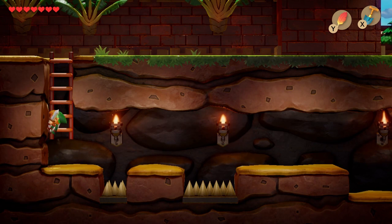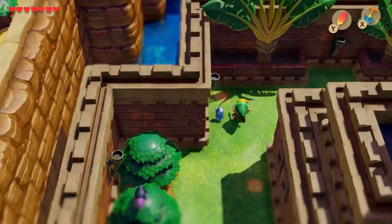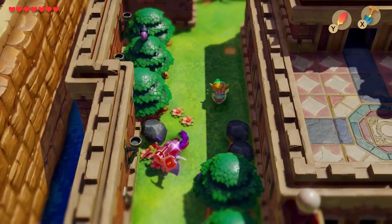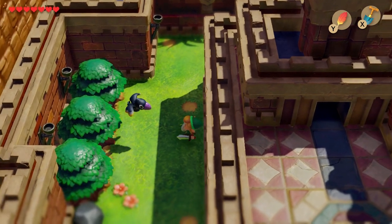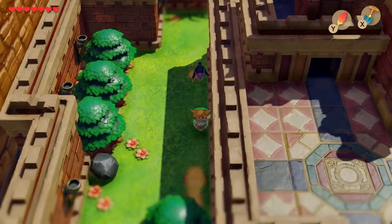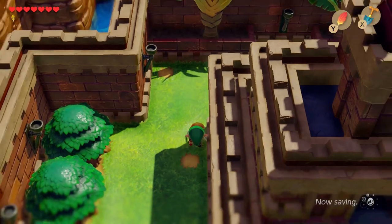Now we can start collecting some golden leaves. For the first one, head to the left. We have this crow over here on a tree — what you need to do is just lift a rock and throw it at it. Now it's going to try to attack us, so we just have to kill it. Best to dodge it — get on the same height — and then we have our first golden leaf.